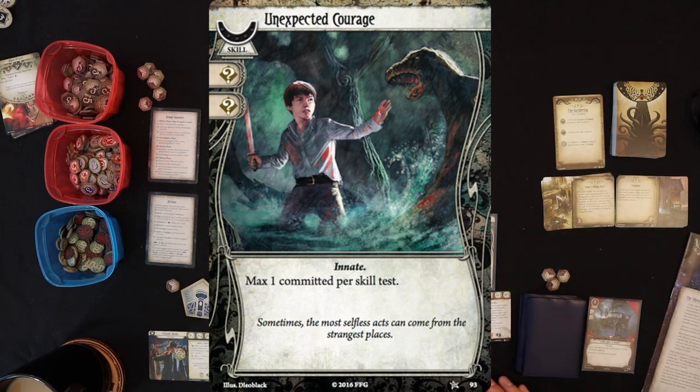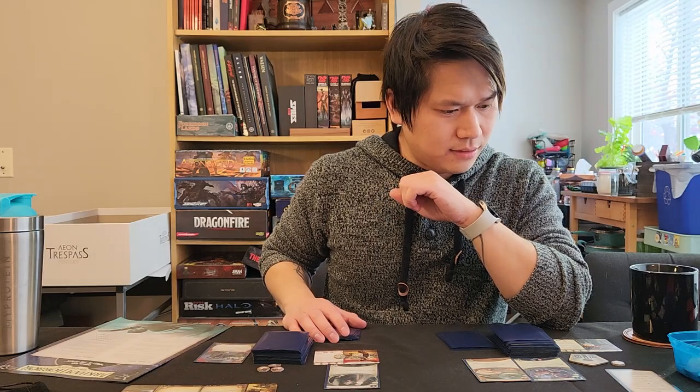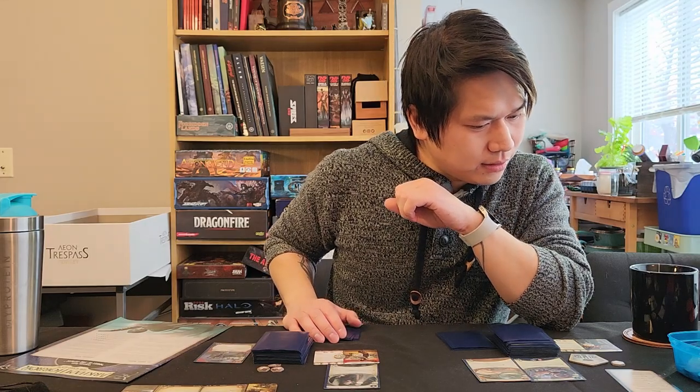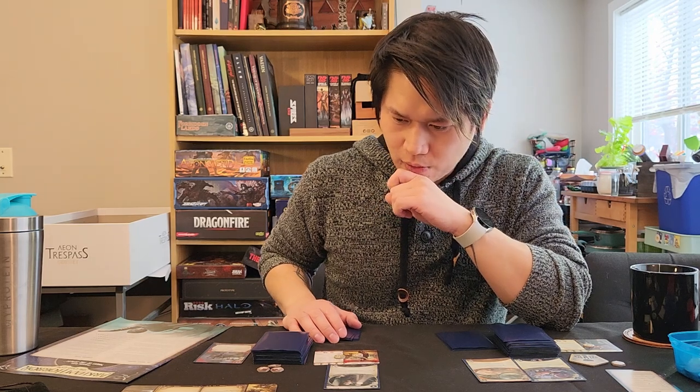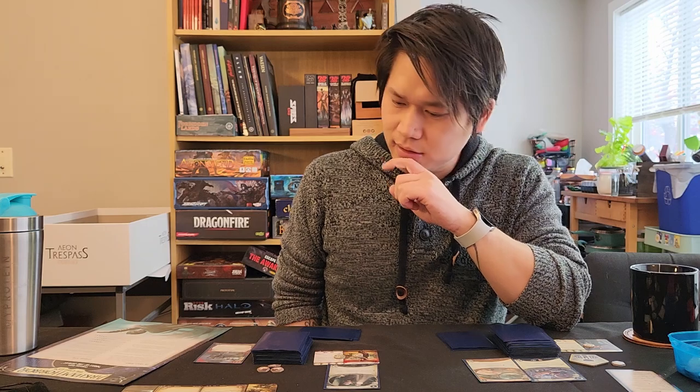That was Wendy's second action. For the third action, we'll draw a card — we get Unexpected Courage, which is a plus two to any skill check we can commit to. We now have enough clues to advance the act.